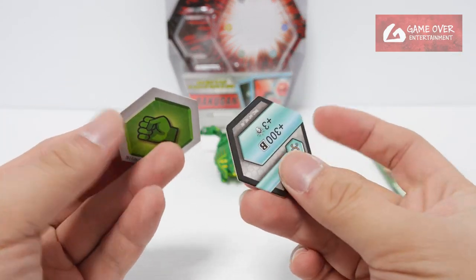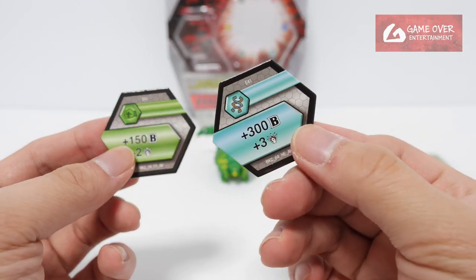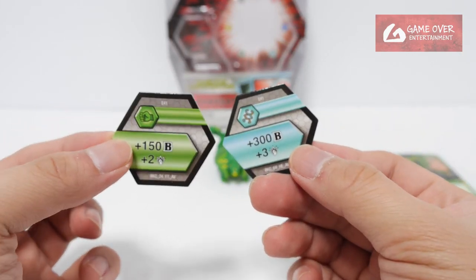Okay, so the cards. Take a look at the Claws — Helix and Green Fist: plus 3 B and plus 3 damage. Plus 150 B and plus 2 damage.